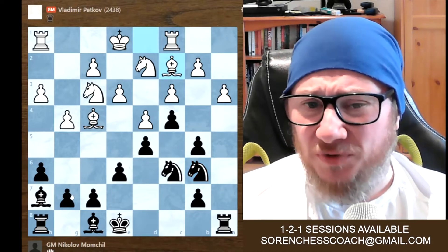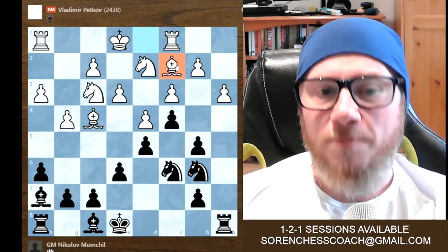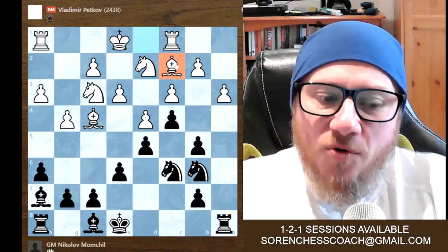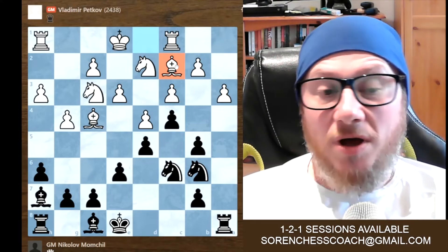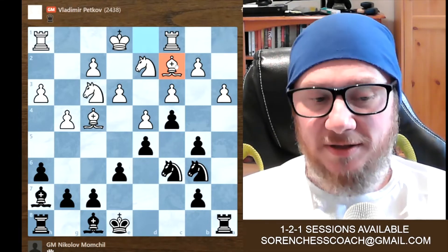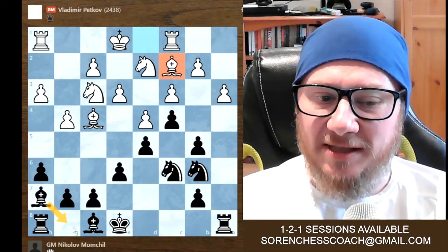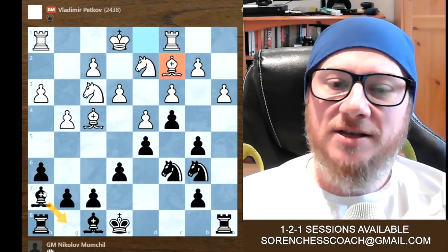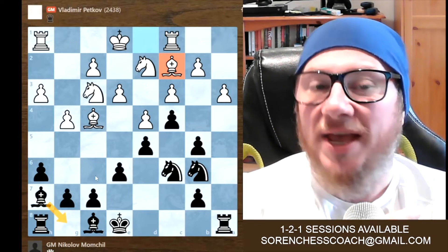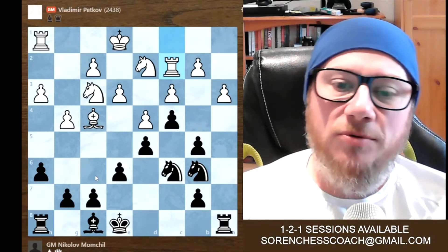Knight b6 - we stick to our plan. Bishop on c2 now. Unfortunately, now for the black bishop on h7 - the light-square black bishop - you can't refuse the exchange here. There's no point; it's madness to get the bishop to g8. So unfortunately, even if it pains you, trading is the only way. You've got to take. And now rook takes.